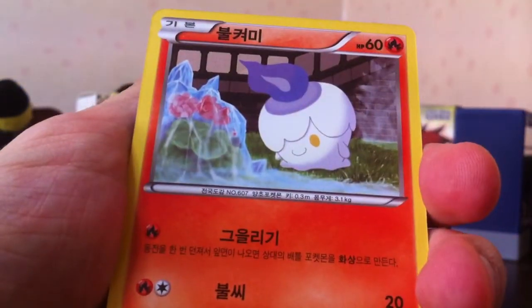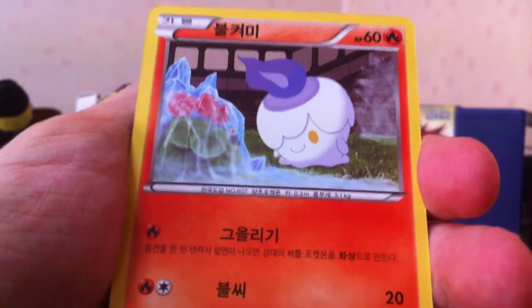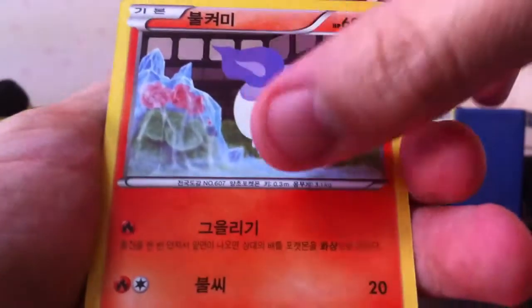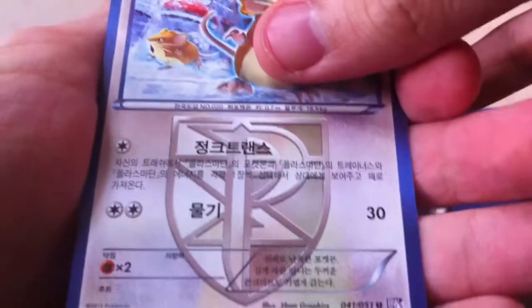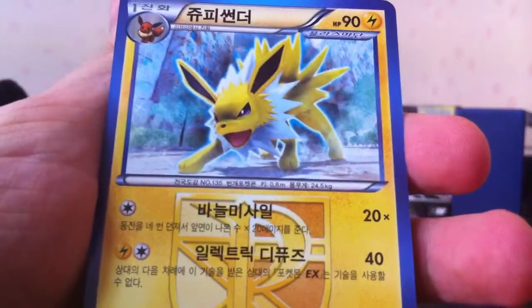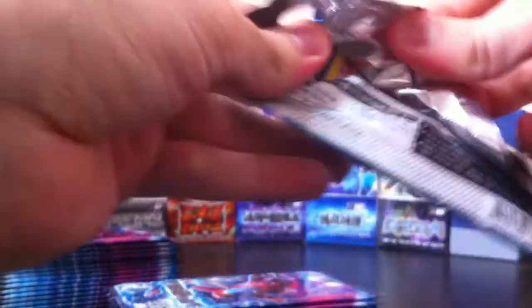Next one - Seedra. This is the one with Chandelure, so I definitely want him too. But that's Litwick. Lanturn. Raticate. And Jolteon. So if the other pack had Umbreon, this one probably has Glaceon. I think those are the two holo Eeveelutions from the set.